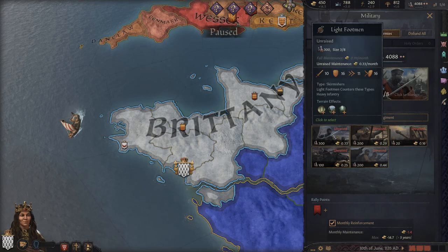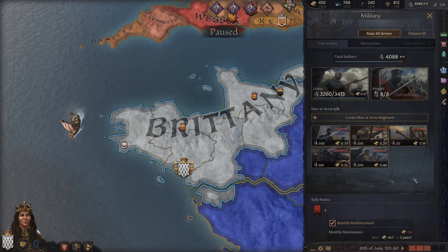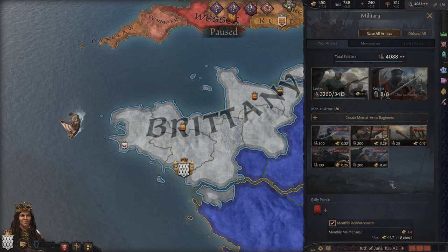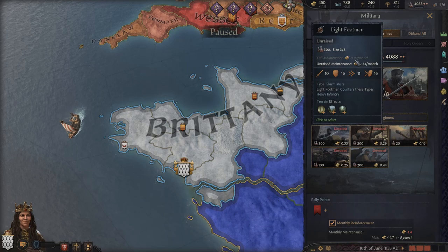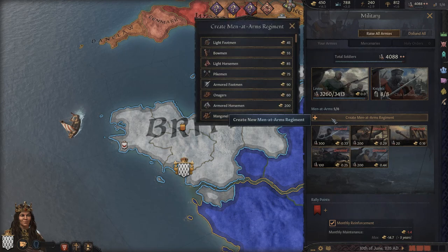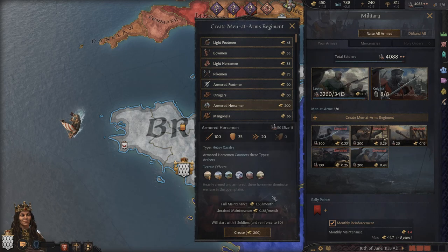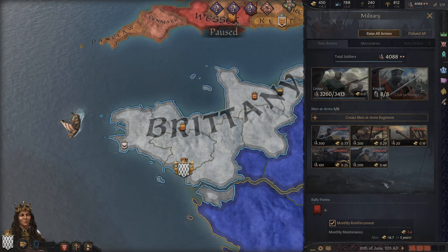Each type of unit counters another type. Light footmen are skirmishers and counter heavy infantry. Keep an eye on raised and unraised maintenance costs — light footmen run about 0.33 gold unraised and 0.99 at full maintenance, roughly one gold per month. The more elite the troop, the significantly higher the cost; armored horsemen, for example, cost 1.55 per month for a single unit — very high, so always keep costs in mind.